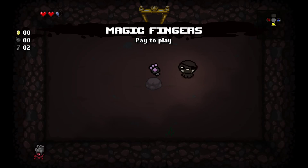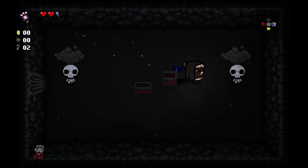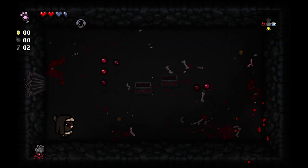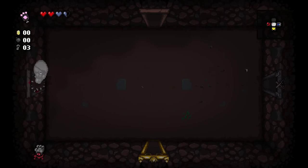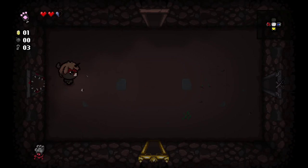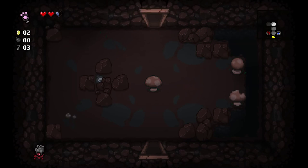We get ourselves Magic Fingers — pay to play, so we can spend money to damage enemies. Got ourselves a Soul Heart; well worth it. And a key. Guppy's Paw allows us to trade Red Hearts for Soul Hearts. Have they fixed that glitch yet? Yes they have. By the time you see this the patch will have been live for some time, because I've been recording a large chunk of episodes.